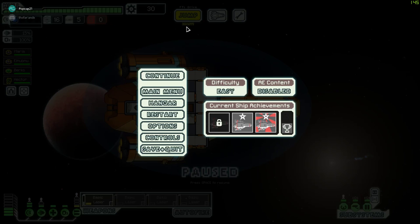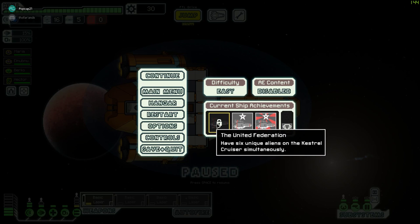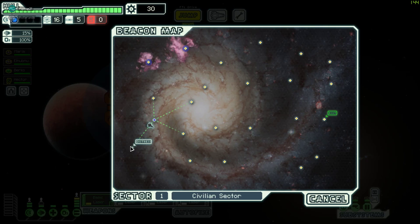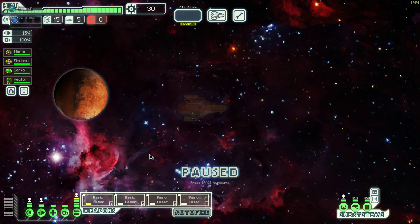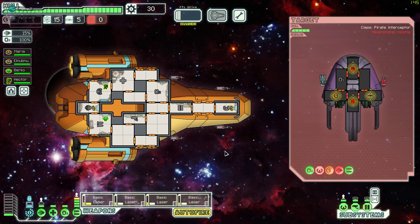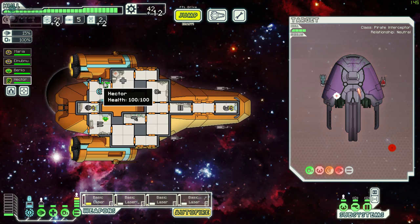I'm just saying, if you were trying to get that last challenge done, this is the one to do it on. And one of them is a mantis - mantises are great. All systems activated. Let's see what I can do to this ship. You call them bad lasers but I'm wrecking this ship. This is a new ship - I'll take your stuff.